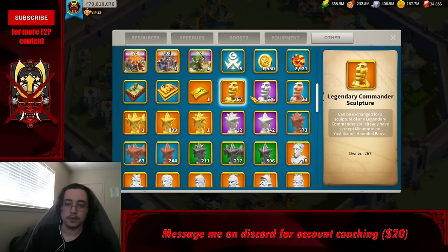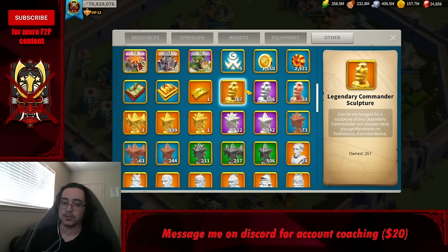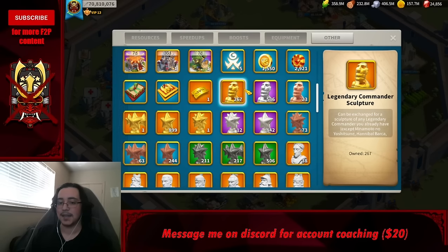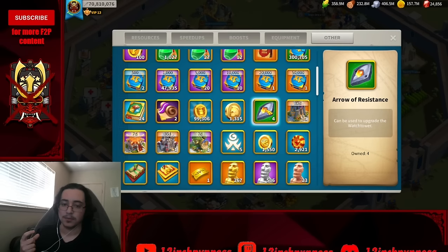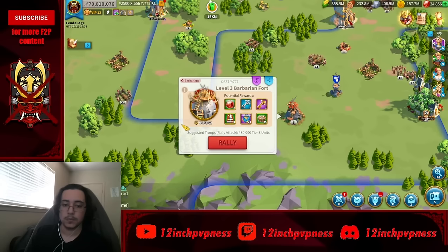Be shrewd with your stars or face a painful bottleneck. Legendary commander sculptures, epic sculptures, and elite sculptures — these are the gold heads people talk about. Put them into whichever commander you want to scale up. Before you spend any sculptures, watch the commander section — misplacing legendary sculptures early is one of the most damaging things you can do, and 100 misplaced sculptures is restart territory.